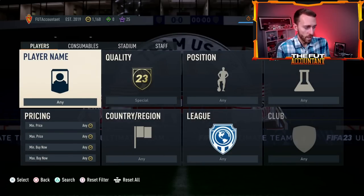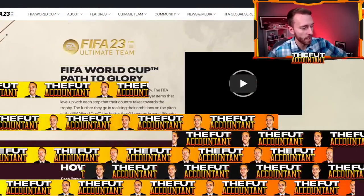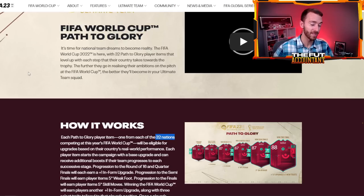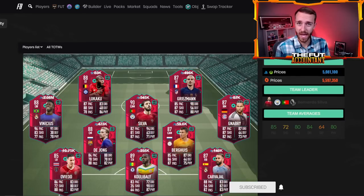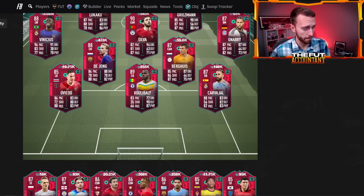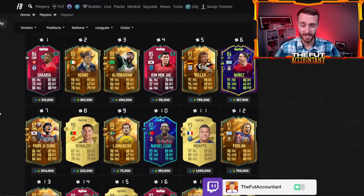He might go up a little bit today because he's a brand new card day one. It released in the mini-release yesterday, which answered our question of whether we're getting a mini-release or not. EA said there's going to be 32 Path to Glory items, one from each of the 32 nations. But now we have some overlap and 20 Path to Glory players have been released in total. The question is — if we're only going to have 32 items, what happens to all those leaks about Nkunku and Christian Pulisic and others?